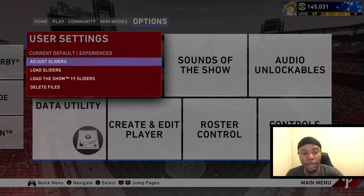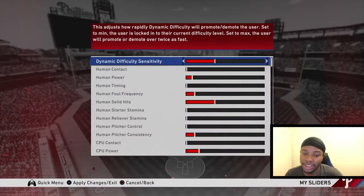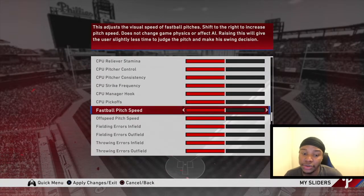Another tip: when you go into practice mode, make sure you adjust your sliders. Put your fastball pitch speed all the way up. The reason is if you can hit pitches with the fastball pitch speed maxed out on the hardest difficulty, when you hop into your wild card or Hall of Fame games, it's going to feel super easy to catch up to fastballs. So go to your sliders, put your fastball pitch speed up, and load it in before you hop into practice mode.